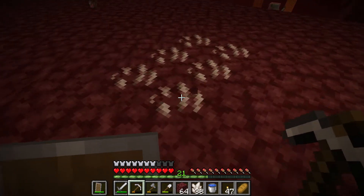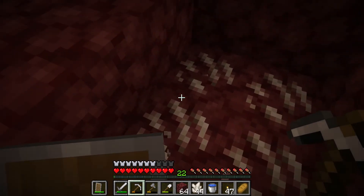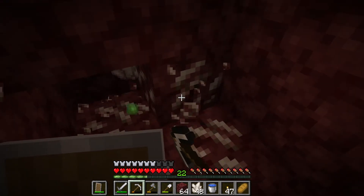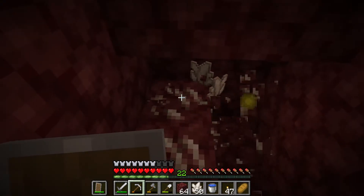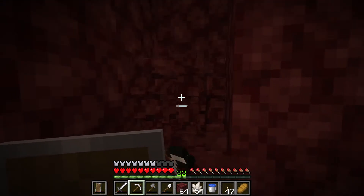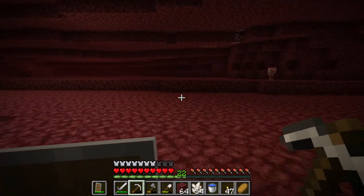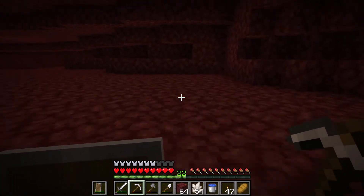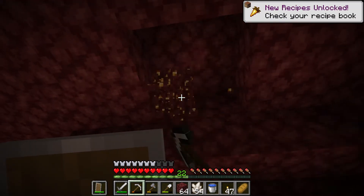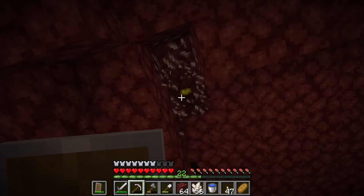We've got some more nether quartz here — we're here, let's grab it. It's also XP as well. If you don't use the quartz, it's still good for XP, right? The strategy against ghasts, if you don't have a bow and arrow and they start shooting at you, is dig into somewhere and hide. Then heal up and just GTFO — get the hell out of there as soon as you can. We've got some gold nuggets here — can craft those into gold ingots and trade with the piglins again for some wonderful stuff.